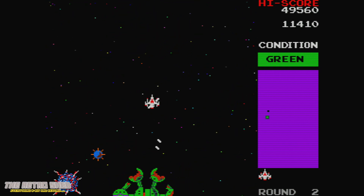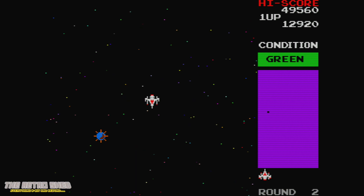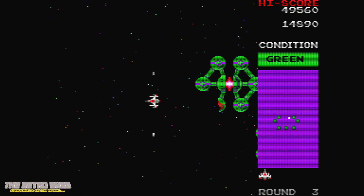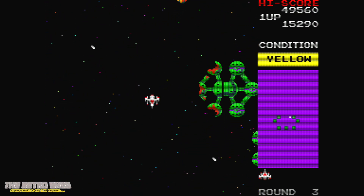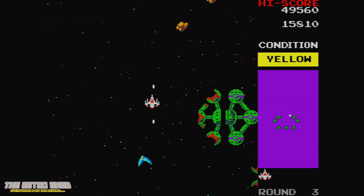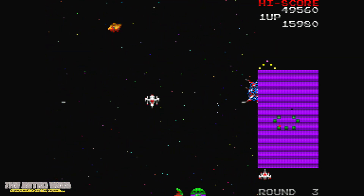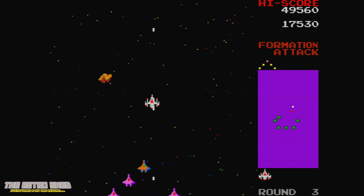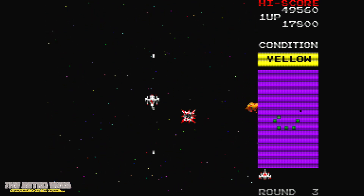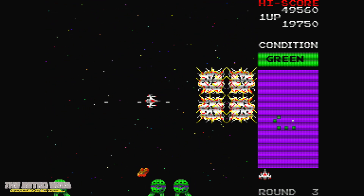So, these are the green space stations, or base stars, or whatever they're called. You can scroll in all eight directions, and you fire forwards and backwards, and the idea is to blow up these space stations. You can do that by blowing up the globes, or cannons as I think they're called. Or you can try and get a well-aimed shot in the middle when it opens up.